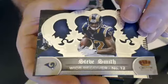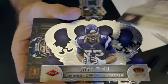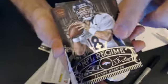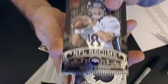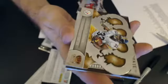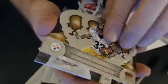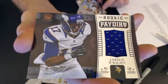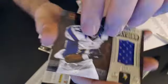Next up we'll have Steve Smith base, Matt Khalil rookie at 399, a Peyton Manning Regimen, Josh Freeman base, Isaac Redman base. Then we have a Jarius Wright Rookie Paydirt Jersey. Now we'll go to Chris K-I-N, numbered 149.